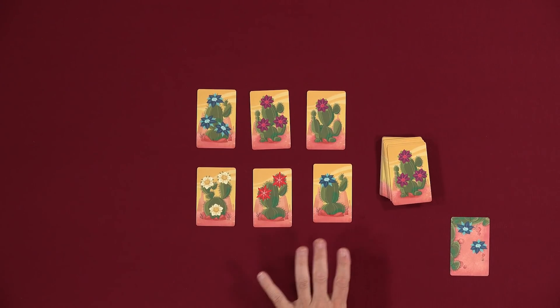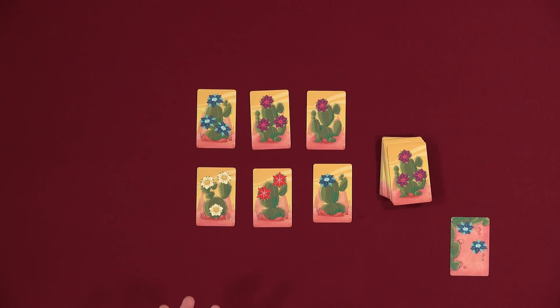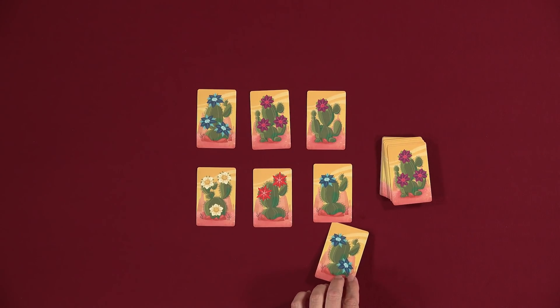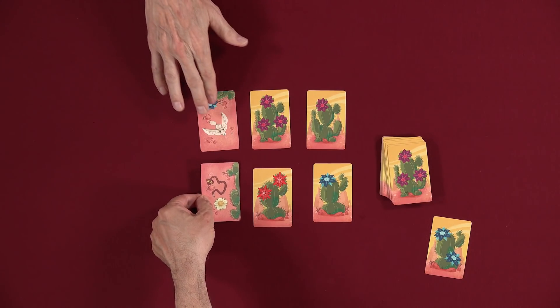We're going to keep doing this until one of us gets eight cards. There's no complete-the-round — the minute eight cards happen, that ends the round. The cards have flowers in four different colors, and they are also one, two, or three flowers, to represent that the other side of the card may have one, two, or three flowers. Some cards have fewer — the one-flower cards will all have one flower. But three-flower cards might have, instead of three flowers — let's see. These are both animals. I didn't ouch myself.